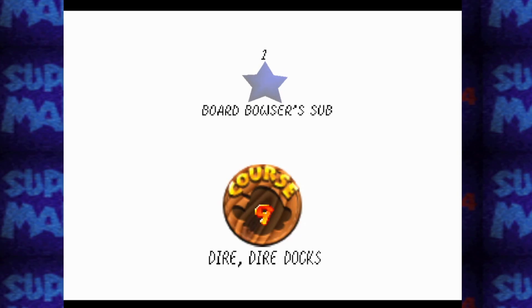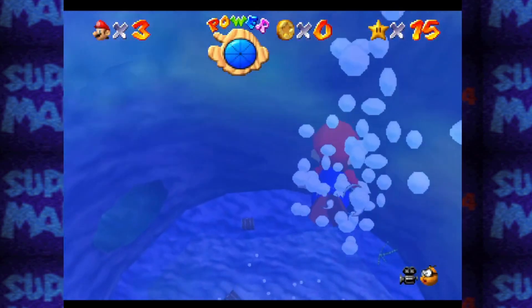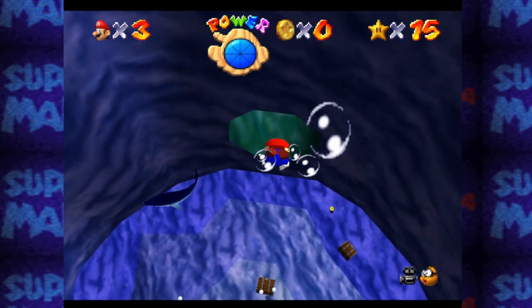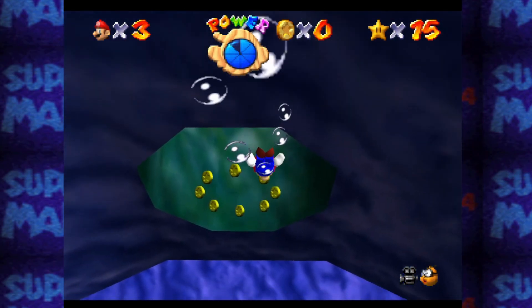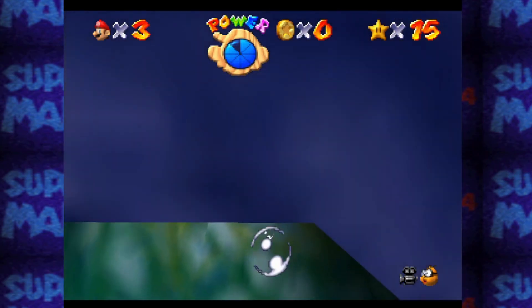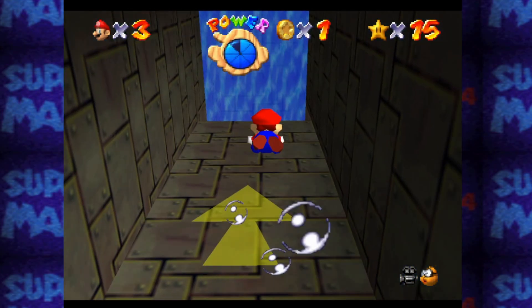Now let's break it down step by step. As soon as we drop in, we're going to move the camera to the right and press the A button to swim, trying to get the right rhythm. As soon as we go down to this hole, listen to the rhythm and see if you can replicate it yourself — that kind of rhythm is what you want.